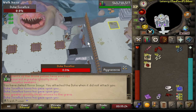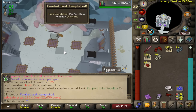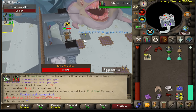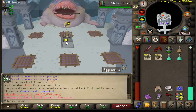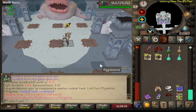There we go — Duke Sucellus Master Task! Holy crap, I got it! I really thought that last hit I messed up would have changed that, but I got the combat achievement. Let's go!